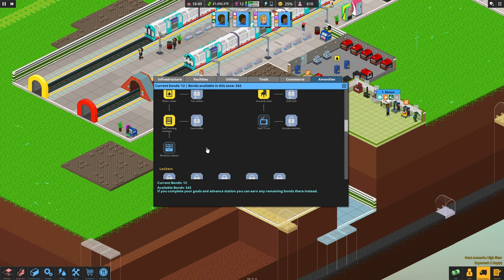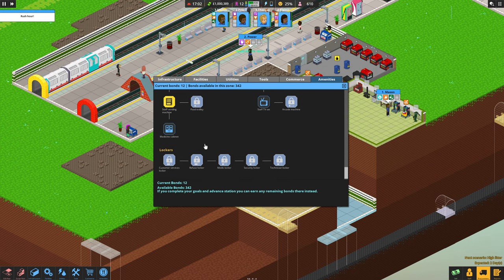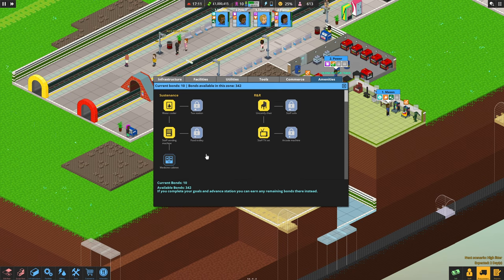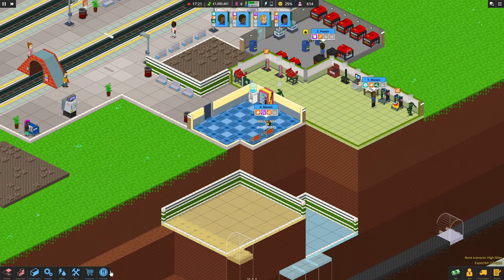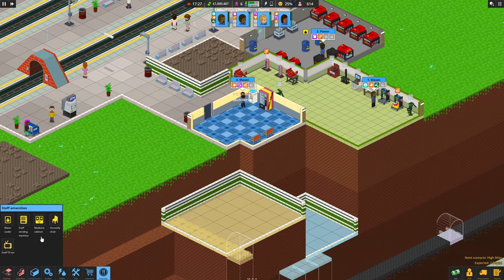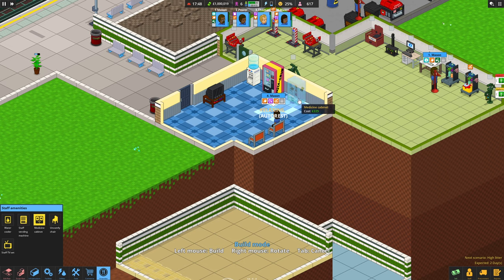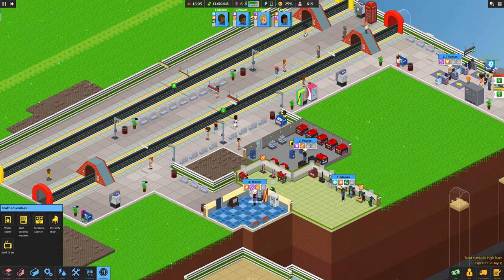We need to give them some better stuff in this staff room now. There's a staff TV set - let's get that. Also a medicine cabinet for when they get injured. Let's look after our staff - go into here and select the staff TV set. Let's put that on this wall so they can see it when they're sat down. Anything else is going to drain more power. There we go - he's using that TV now, that's great!